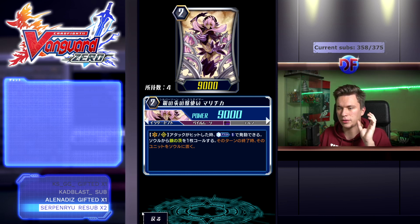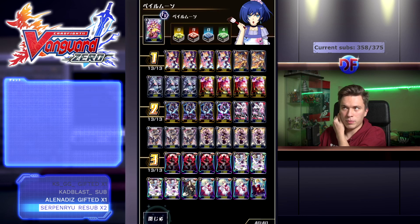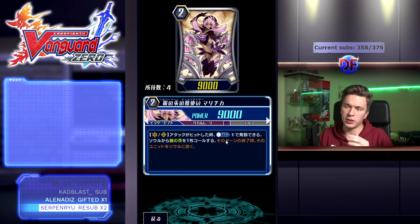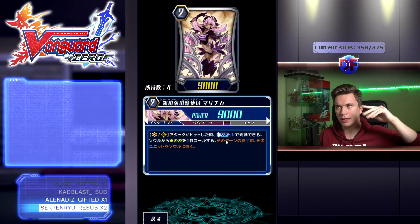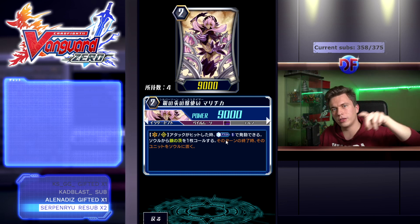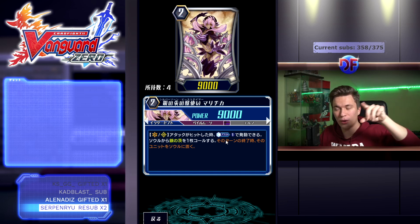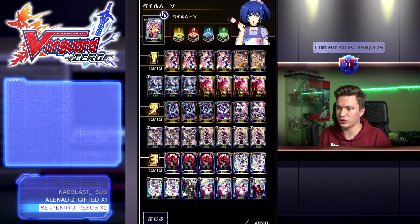Marichka does basically the same thing — when her attack hits on Vanguard or rearguard circle, Counterblast 1, call a Silverthorn out of your soul, and at the end of that turn put it back into your soul. Keep in mind that Marichka and Ana both stay on the field themselves. So what you can do sometimes is swing with Marichka into a rear, use her skill to call over her with another Marichka, swing at the other rear, use that skill again to call a 12k attacker, and you've cleared both intercepts without attacking with more than one unit essentially. You still have your three units standing ready to attack three times, and if you break ride or have an Alice, that's even more attacks.